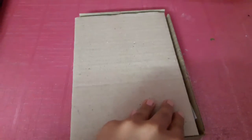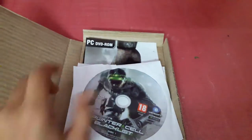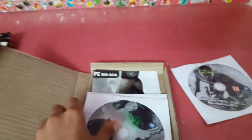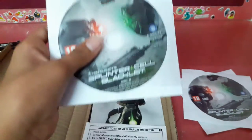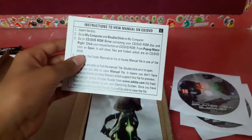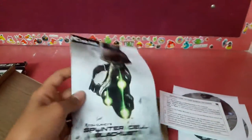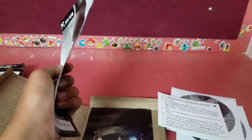After I removed it from the box it was like this, so let's take a closer look. It contains Disk 1, Disk 2, and Disk 3. It says instructions and a manual on CD, and there is a code to unlock the Upper Echelon suit and that bonus mission.